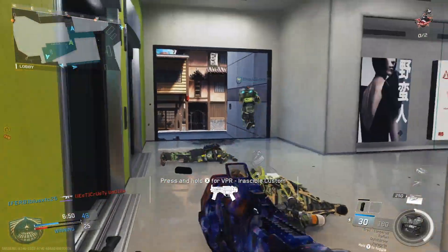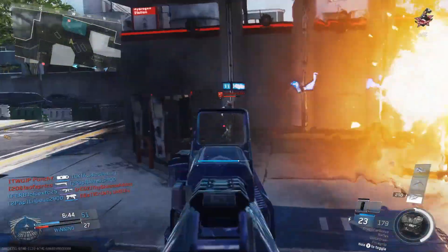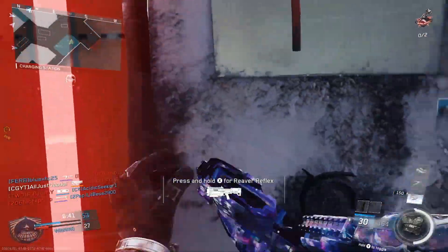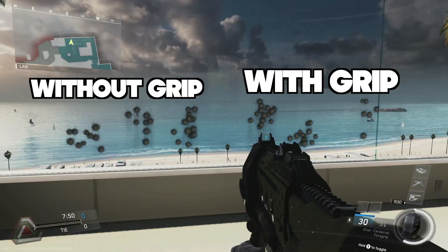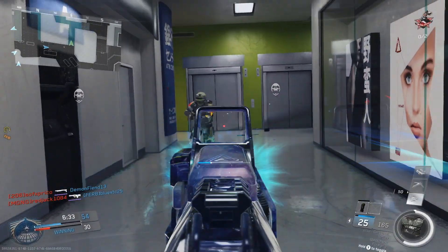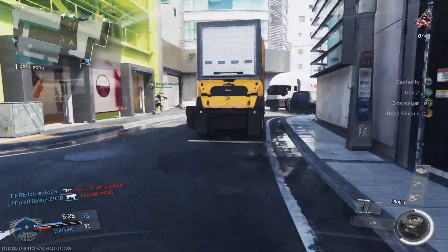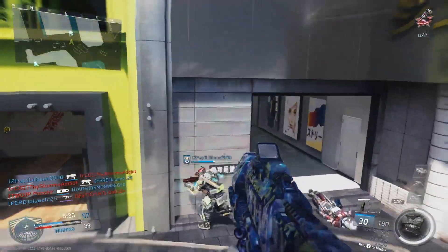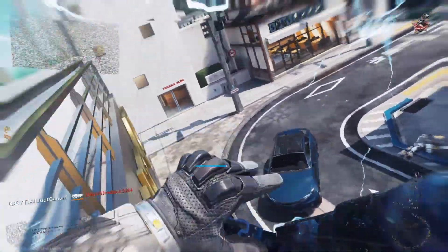The only redeeming quality of this gun is the Stability Perfect perk, which gives you minus 3 to your view kick. That stacks with the foregrip to give you a net minus 10, since the foregrip gives you minus 7. I'm going to show you some of the recoil patterns here — on the left is the ERAD Cerberus with Stability Perfect without a foregrip, and on the right with the foregrip. If you really like the ERAD and want maximum accuracy, maybe you'd consider spending the 4,000 salvage for that alone.